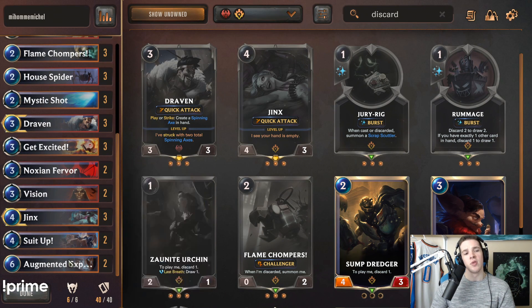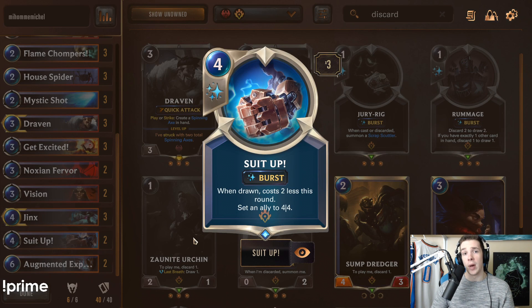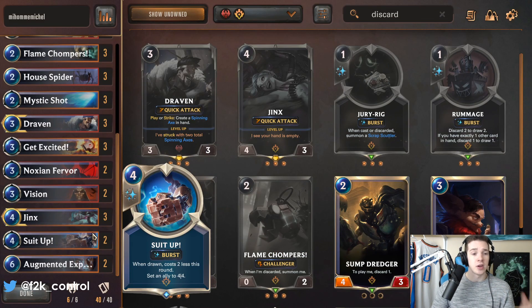Suit Up Augmenter is very, very good — it can kind of pop off when you get it early to mid game for two mana on like a one-one or a Flame Chomper for a very solid challenge. Later on in the game you'll be top-decking for the most part because you just discard your hand with Jinx. As a four-cost card, if you can't play it the turn you draw it, it's not that big of a deal.